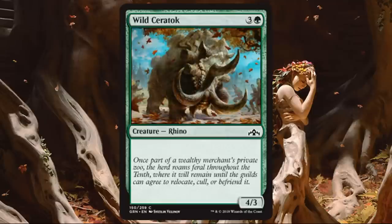Wild Saratog. This is a fine curve filler if you need it — nothing crazy, nothing bad about it. A 4-3 for 4 — pretty good stats in limited, especially sealed. You won't hate playing this, but I also don't love playing creatures without abilities. If I can avoid it, you're going to have better things at the four spot most of the time, but this is still fine if it's what you have, especially in sealed.